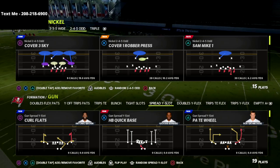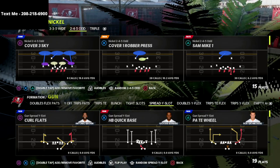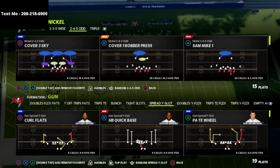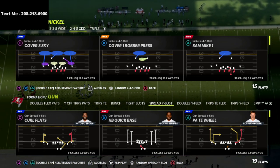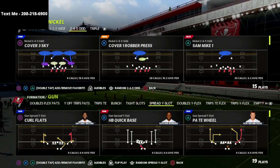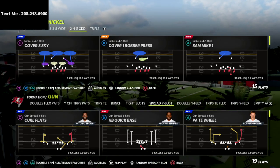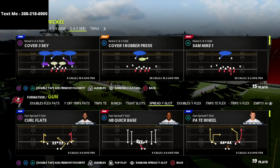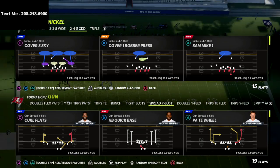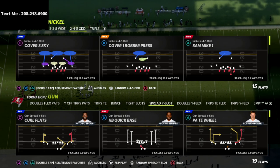If you want to learn the entire 2-4-5-A guide, I'd encourage you to join my Patreon for just $10 a month — you get unlimited access to every e-book. I have 11 e-books; 2-4-5-A is just one of 11 offensive and defensive guides. We're going to continue to add new e-books over the next couple of weeks, so you'll consistently get new stuff every single week.